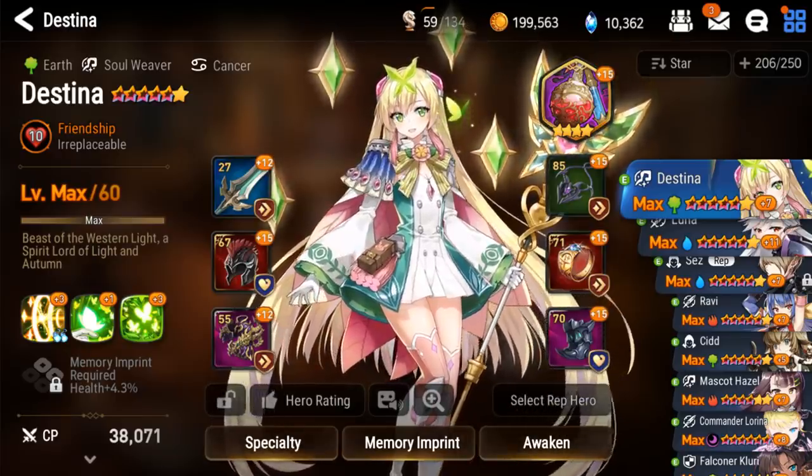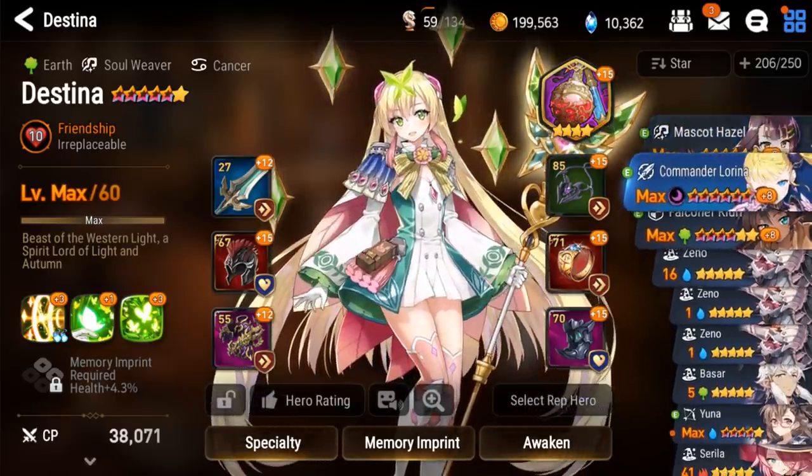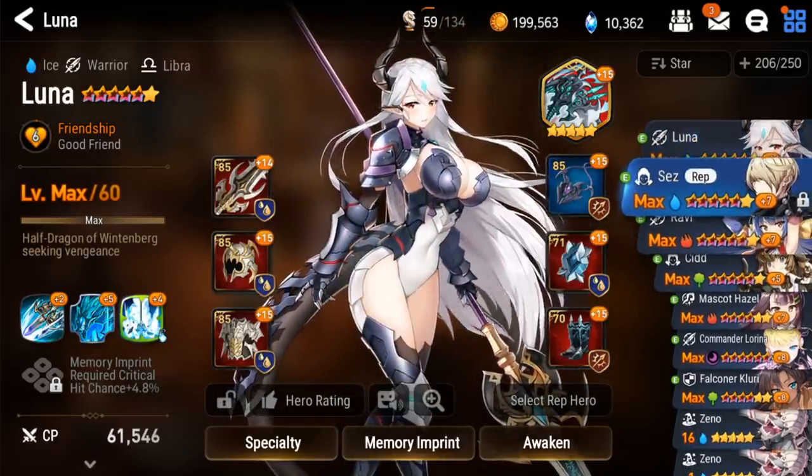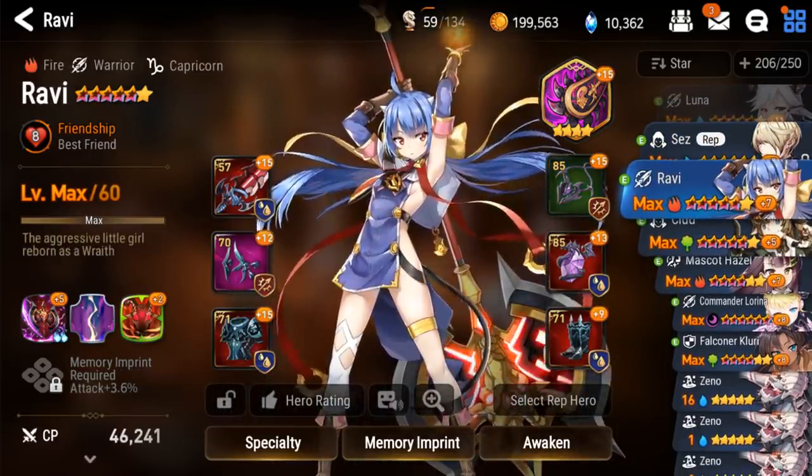If you're a little bit further along in the game like I am, with quite a few six-stars to choose from, then that rule kind of goes out the window. I already have several single target DPS, so what's the next priority then?